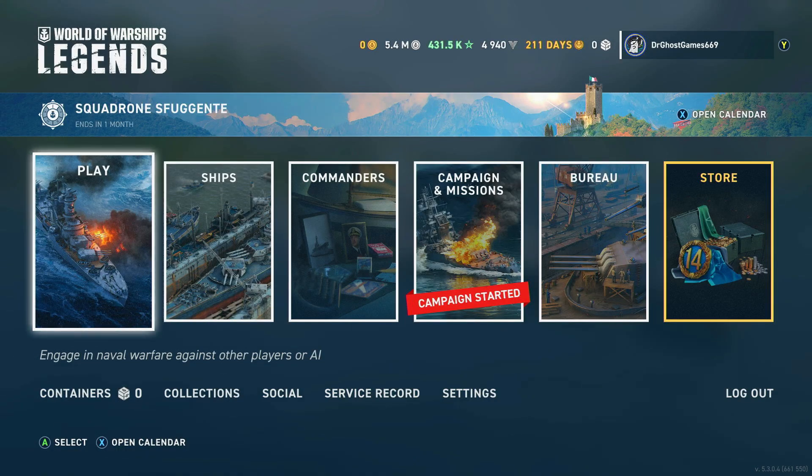Hello everybody and welcome back to Dr. Ghost Games. Today we're just going to be checking out all the stuff that's in the store and going over what's new in the update. Literally at the time of recording this, it is 6:12am, the update just dropped, I just got on, and I'm going to go over everything — see what's in the store, see what the thing up at the top is — the Squadron, whatever that says. We're going to take a look at the stuff and I'm going to give you guys my thoughts on everything.